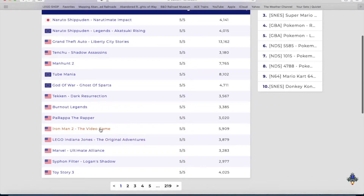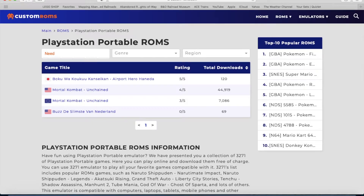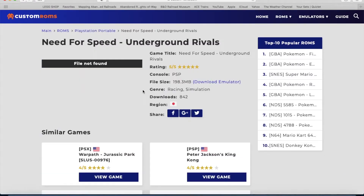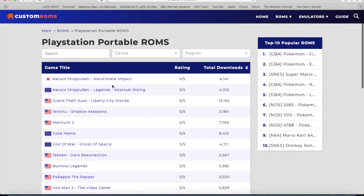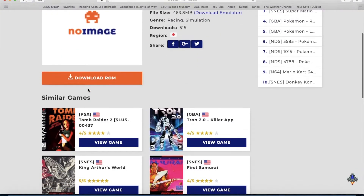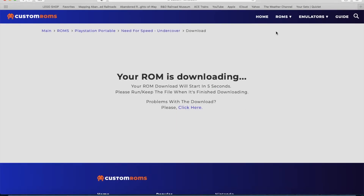Let's search for Need for Speed. You don't want 'file not found' — that is not good. Just keep looking for Need for Speed, or whatever game you want. Here's Undercover. Make sure you download the ROM and it will download.